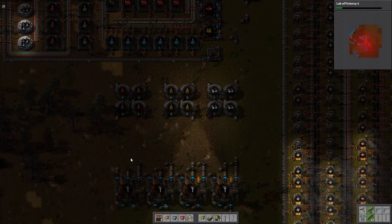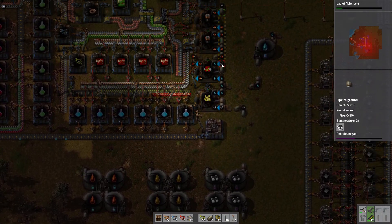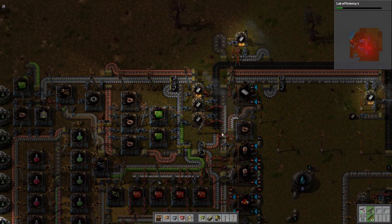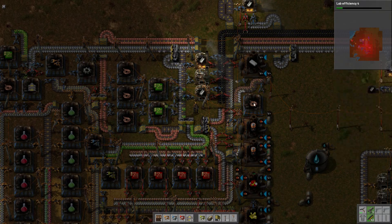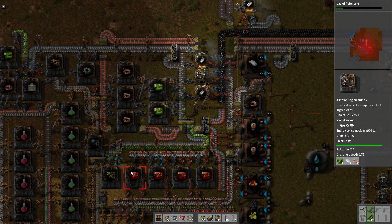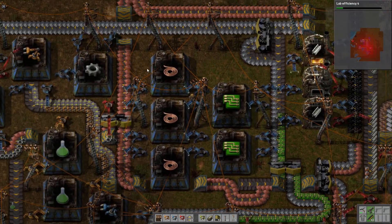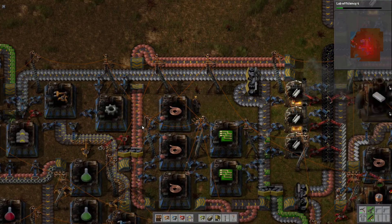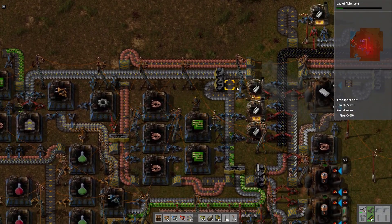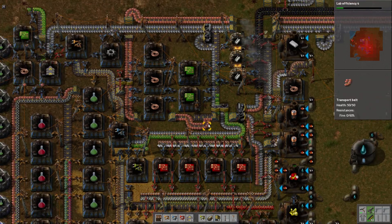It was quite clean and tidy, didn't have to worry about it — infinitely expandable, all good. So the steel gets smelted down here, along with a little copper wire facility. It gets put all the way over here for red chips, and that's where the plastic ends up as well — it's only a little one. Then we've got the copper coming in here and straight up into a standard 3-2 chip fab, to also power the red chips. Pretty cool.